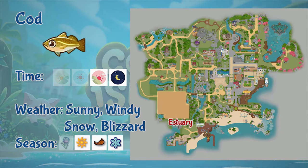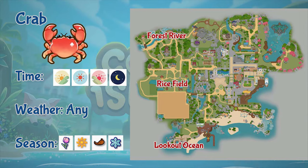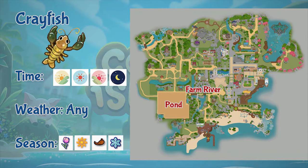Next is cod. You can only fish cod in the estuary. It only appears from evening to night, and only during sunny, windy, snow, and blizzard weather, and only in summer, fall, and winter. Next is the crab. You can fish crabs in the rice field, the forest river, and the lookout ocean — all day, in any weather, and in all seasons. Next is the crayfish, found in the pond and the farm river, all day and in any weather, throughout the year.